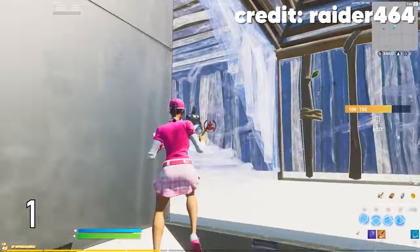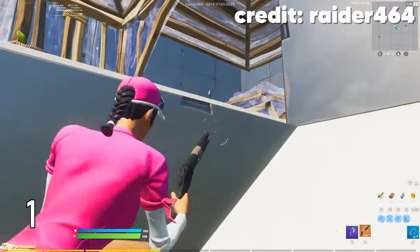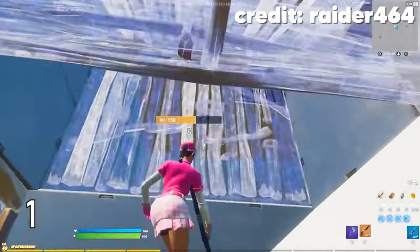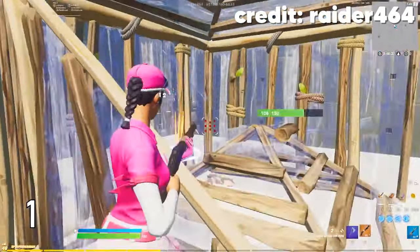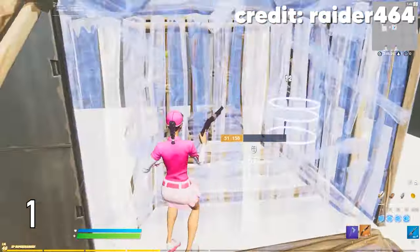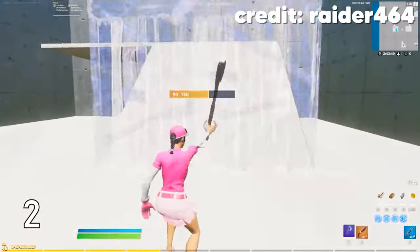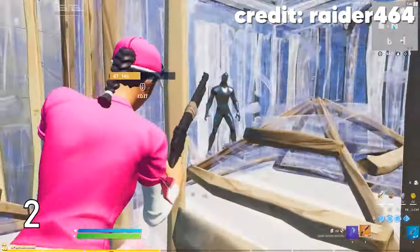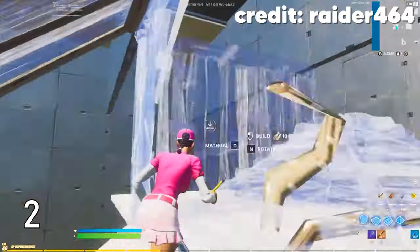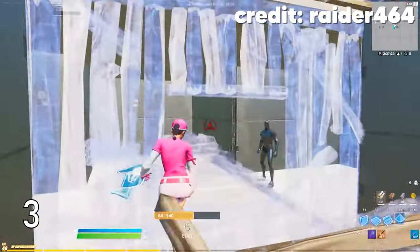Getting into our first peace control practice method — this is going to be Raider's Peace Control Map V3. This map is pretty much the OG peace control map and the one you're probably going to see pretty much everyone doing in order to improve. And that's for very good reason. This map has an absolute ton of peace control scenarios ranging from beginner to advanced difficulty, as you can see in the background gameplay right now. Each scenario has its own instructions and is basically meant to simulate a certain in-game situation where you're going to be using that exact peace control move.